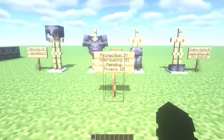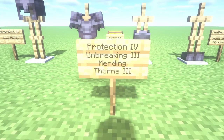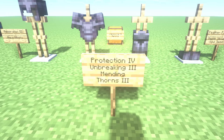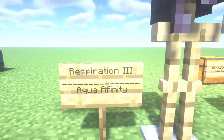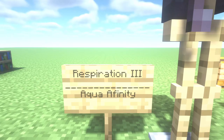First, the best enchantments for your armor. The necessary enchantments are Protection 4, Unbreaking 3, Mending, and Thorns 3. These are the best for your armor — Protection 4, Unbreaking 3, and Mending are essential. Then if you want another enchantment for your helmet, Respiration 3 is a very good enchantment, also Aqua Affinity, but I prefer Respiration 3.